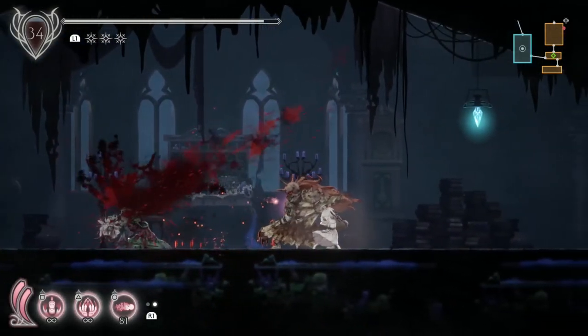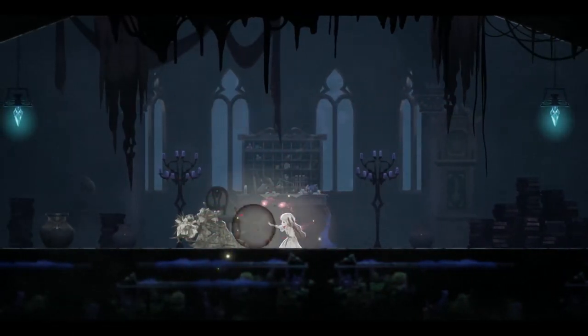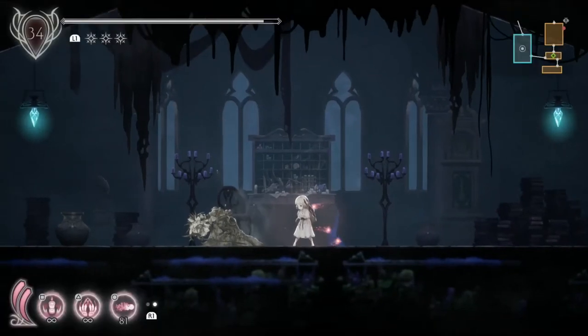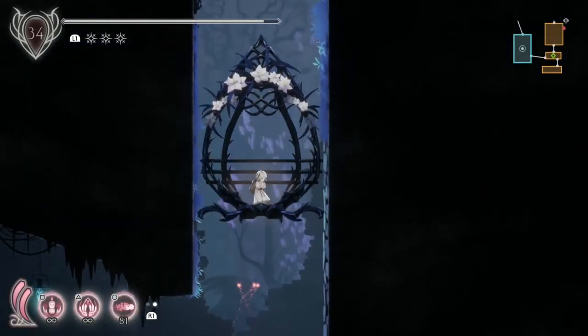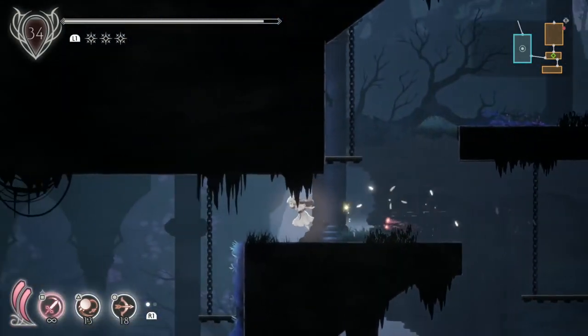Coming down on this lift and there she is — Floral Sorceress. Quickly wipe her out. She died pretty quick because normally you can only reach her much later in the game. I came into this big room where we can get everything at once. Once you've got Floral Sorceress, that will replace the archer later.